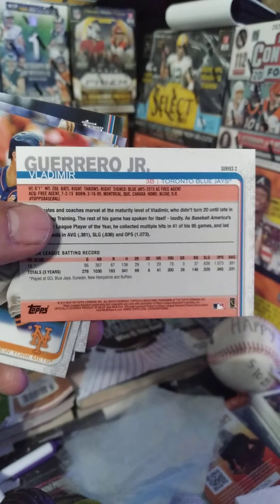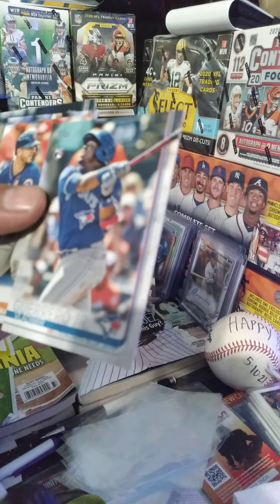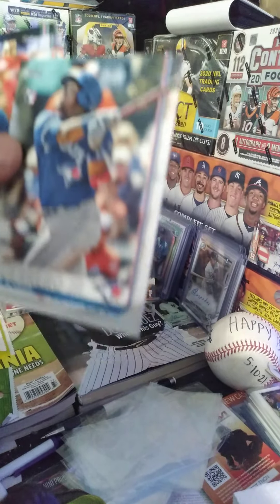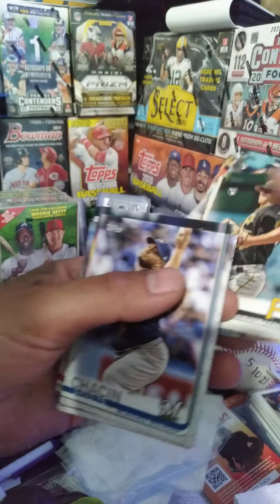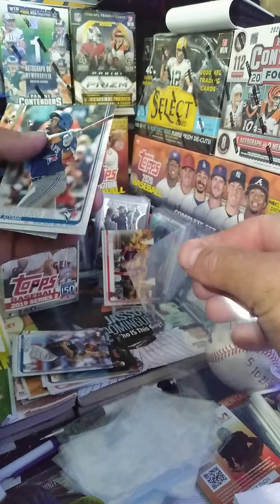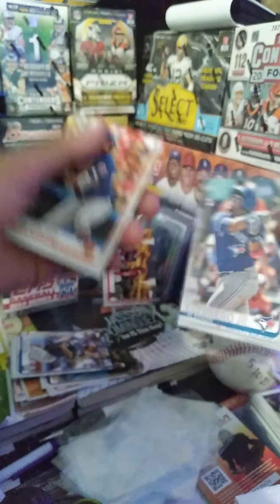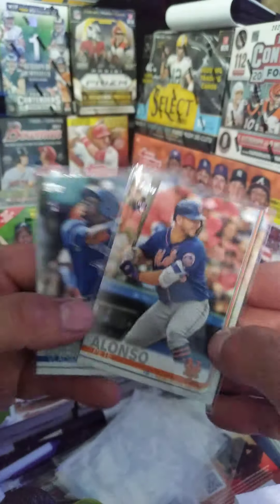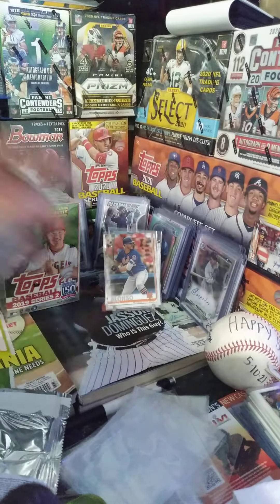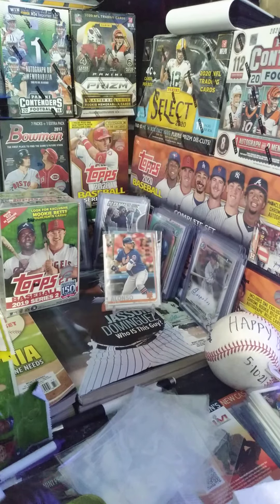Too bad it wasn't a variation or something, but yeah — that's the Vladimir Guerrero Jr. short print, the no-number card. Really sweet card and it's way well-centered; they did a really good job. Looks like all the corners are intact. So we got the Pete Alonso and the Vlad Guerrero Jr. I'm going to sleeve the Vladdy because I have a tendency to drop cards on their corners. Already, that's pretty cool — definitely happy!